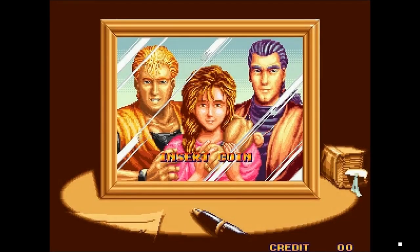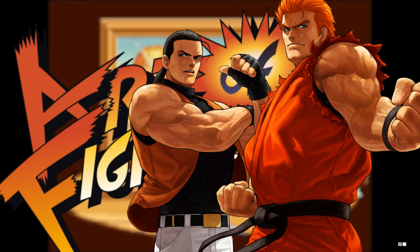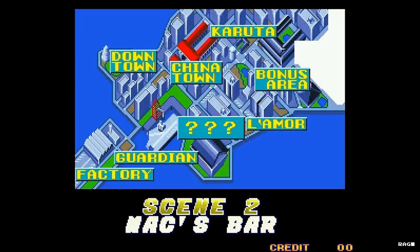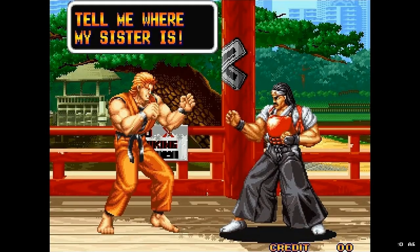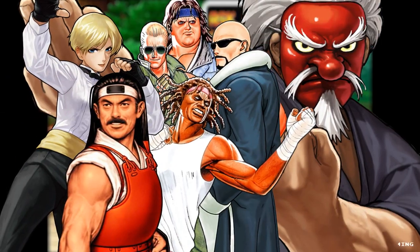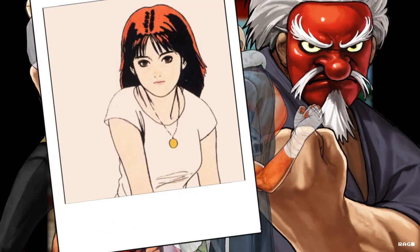The story goes that someone kidnaps Ryo's sister Yuri. Ryo and his friend Robert Garcia must trek into the mean streets of Southtown — yes, the same Southtown of Fatal Fury — to gather clues on Yuri's whereabouts. You have to fight your way through 8 street fighting thugs to learn about the fate of your abducted sister.